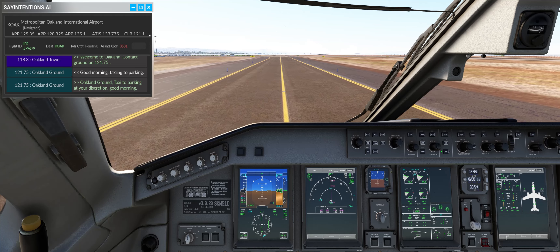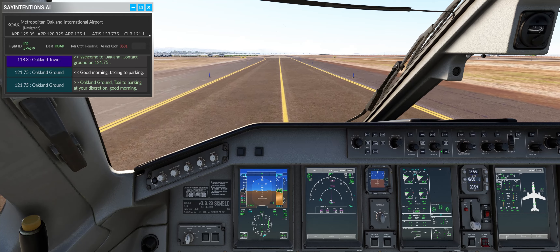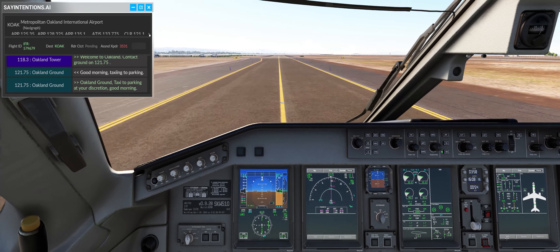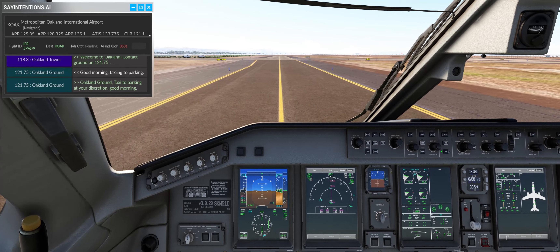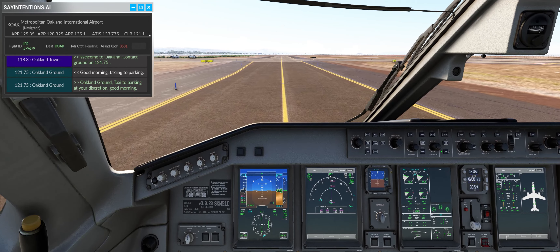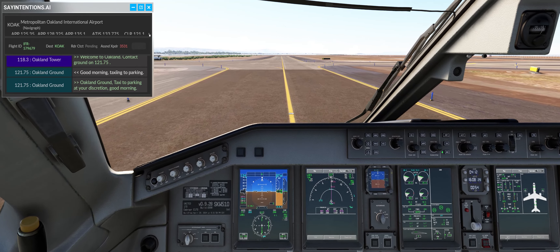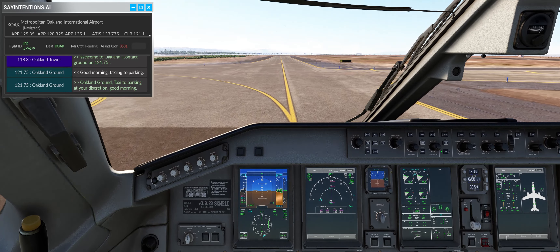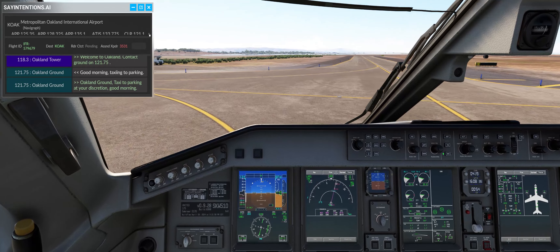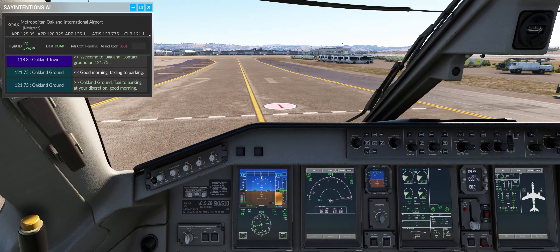The E-Jet performed fairly well. The speed is the only issue I had — whatever is going on with the auto speed, I think they need to get a hotpatch out, because that should not be an issue for the next month while waiting for the next patch. Say Intentions did a pretty good job, little goof-up on the final, but overall pretty decent. Very good flight. So if you have this E-Jet, let me know in the comments below what your thoughts are on the new update. And if you have Say Intentions or are interested in it, give me a comment below. We'll see you for the next video, take care.